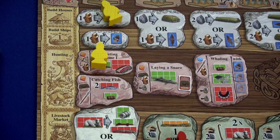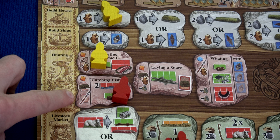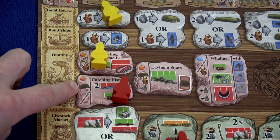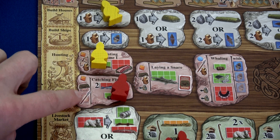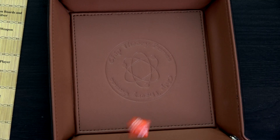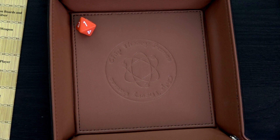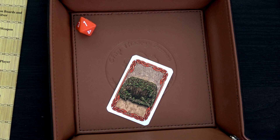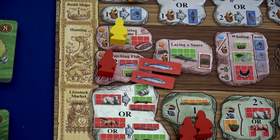We only have two workers left. I think I'll send one here to try and catch some fish — all we have is one trap, so I'd have to roll a one. If I fail I can at least get one spear and one trap. Let's roll — oh that's an eight, wrong way. Oh that's a one! I have one trap: one minus one is zero. That gives me two fish and one barrel of oil.